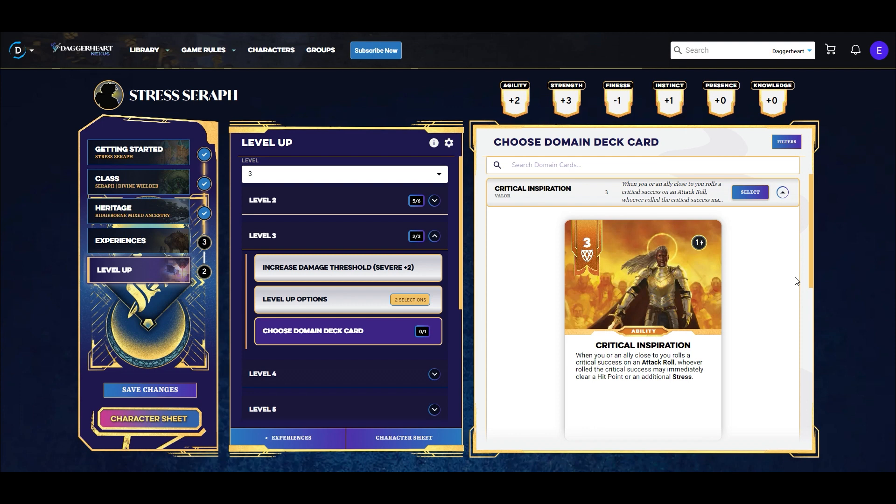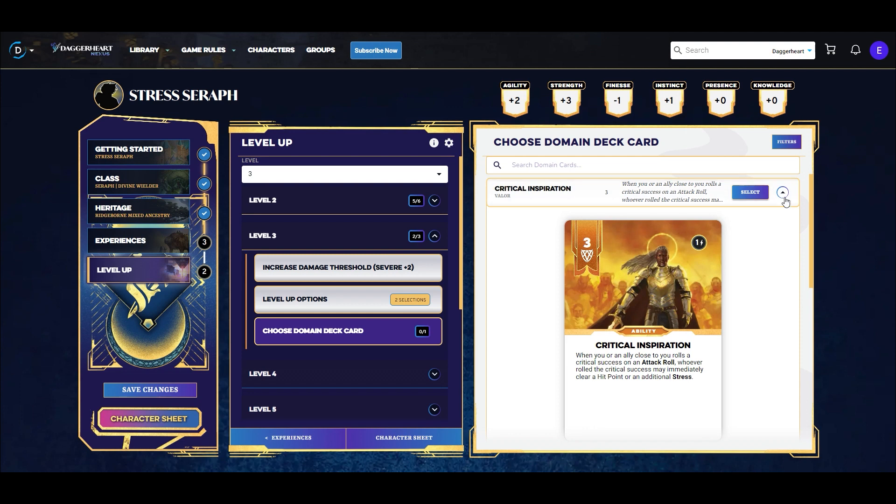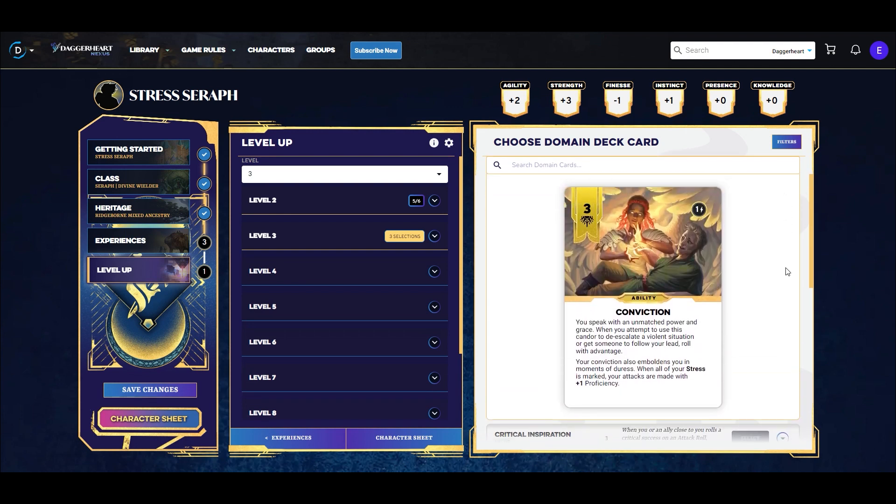But that's still not the one we're going with. The card we're taking is Conviction. Conviction does the best of both worlds in Daggerheart — a combat ability and a narrative ability. The narrative side: whenever we attempt to use our own candor to de-escalate a violent situation or get someone to follow our lead, we have advantage passively. In combat, when all of our stress is marked, our attacks are made with plus one proficiency. Knowing that stress is like a stamina bar that will probably fill up, having this extra proficiency in our back pocket to increase damage output and mop up combat quickly is potentially quite great.